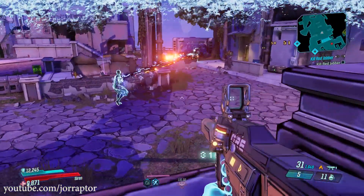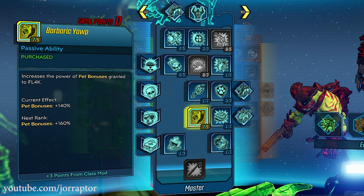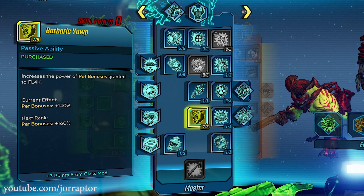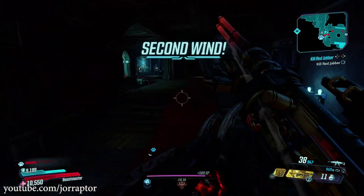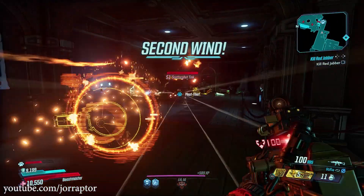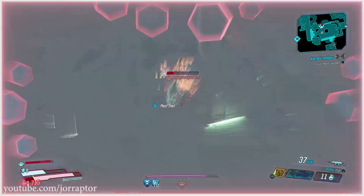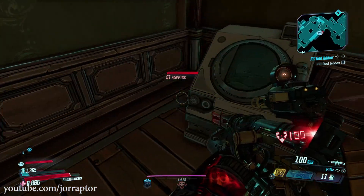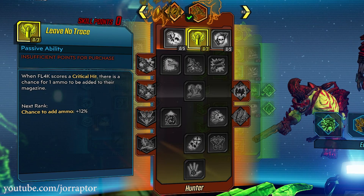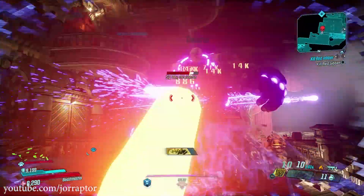We also got changes for FL4K. On the buff side, the Barbaric Yop skill now doubles the amount of pet bonuses you get — more movement speed or damage depending on your pet. They really want you to use the Rack Attack skill too; it now always applies a status effect depending on whether you use the incendiary or cryo variant. However, the FL4K crit build gets another nerf: the Leave No Trace skill, which had a chance to give ammo back after a crit, now has a 2-second re-trigger delay, so you cannot get ammo back constantly.